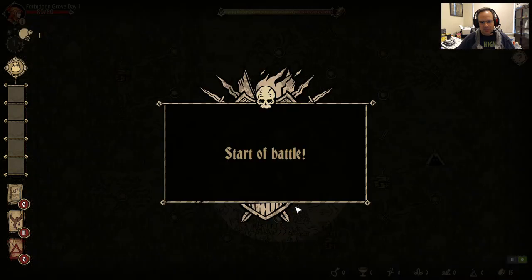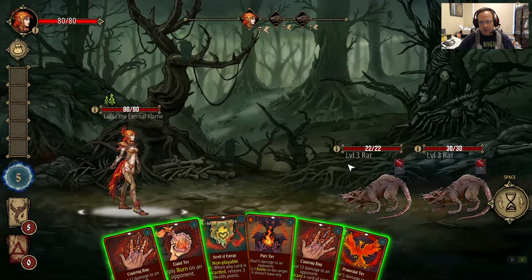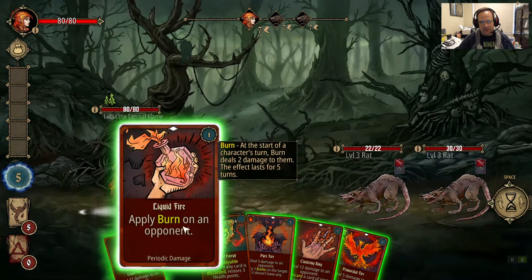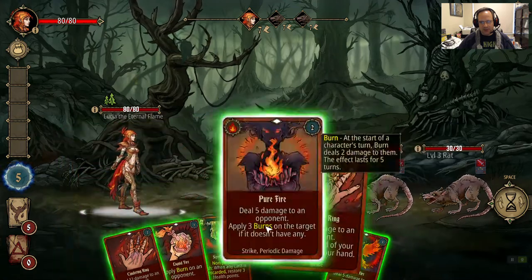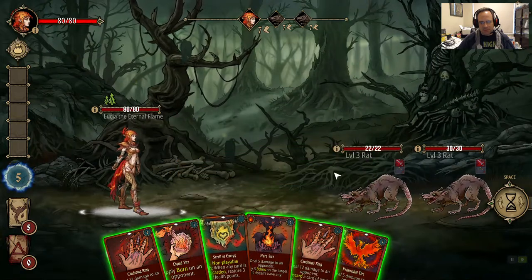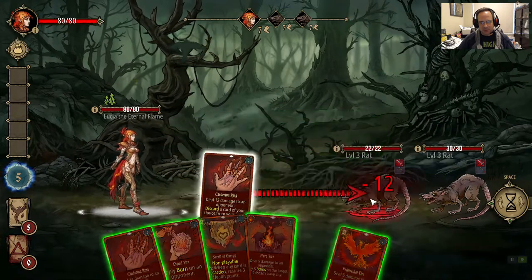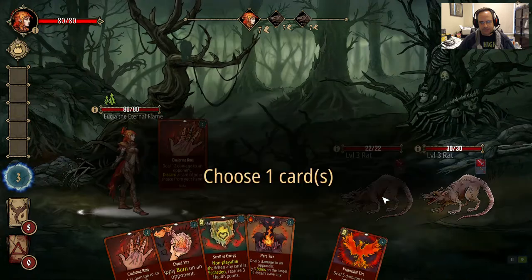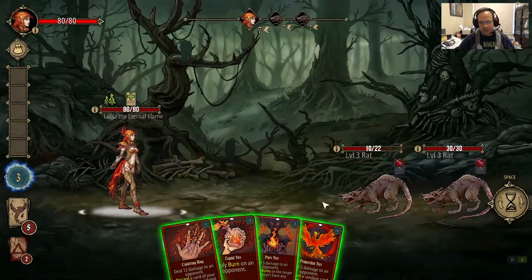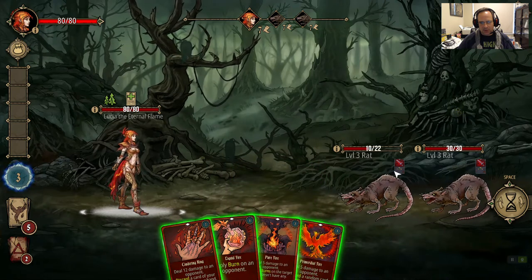Let's go through the basic mechanics for fighting. We have our mana here — our energy. We have five, and you'll see the value on each card in the top right corner. So we can play five mana points this round — that's two twos and a one. We need to get our scroll of energy going, so we're going to burn our scroll of energy here. We want to kill one of these rats so we only take eight damage — rats are very consistent in their damage dealing.